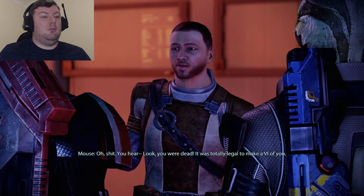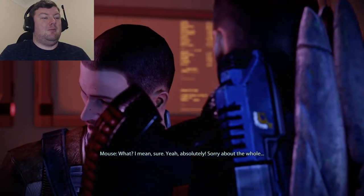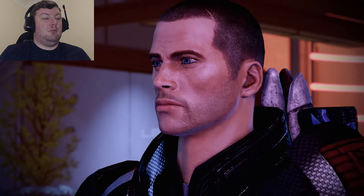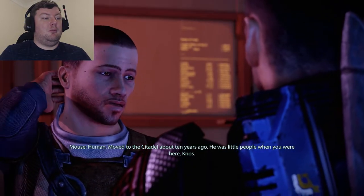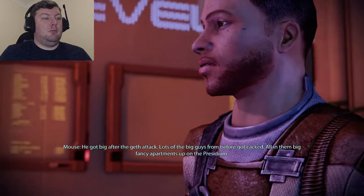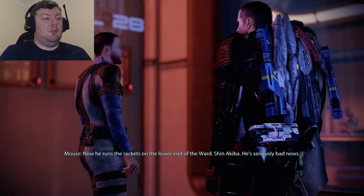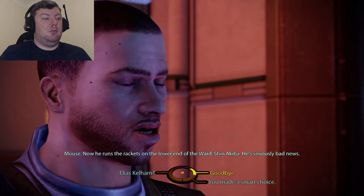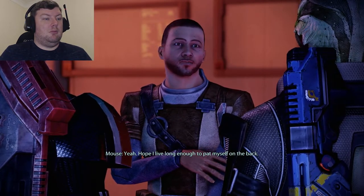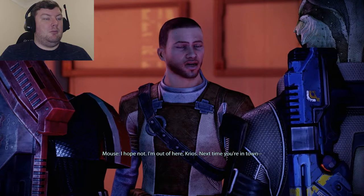Mouse reluctantly provides information: the Drell who came with a hologram of Thane said he wanted a job, and Mouse ran through old contacts — the person who offered was Elias Kellum. Then Shepard asks about the Shepard VI Mouse was selling. Mouse says Shepard was dead, so it was totally legal. Shepard asks for a copy and calls it even. Mouse reveals there are three Volus patching it constantly. Kellum is a human who moved to the Citadel about ten years ago; he got big after the Geth attack and now runs rackets on the lower end of the ward. Mouse warns he's seriously bad news, then leaves, telling Thane next time he's in town not to bring the family.